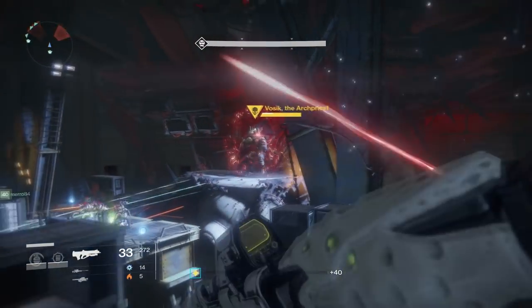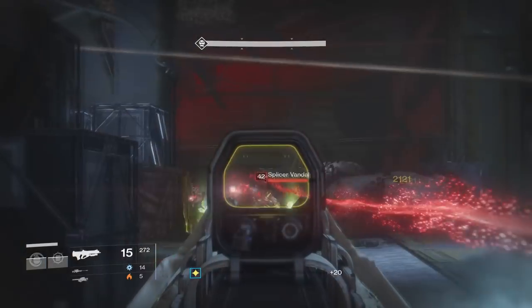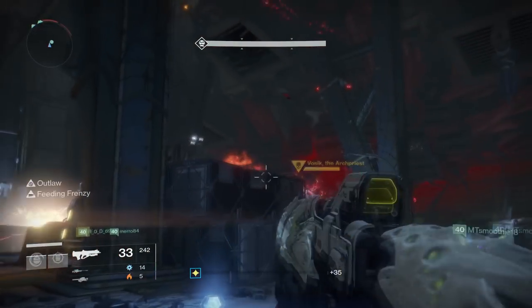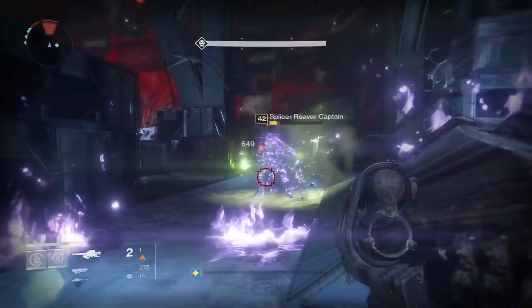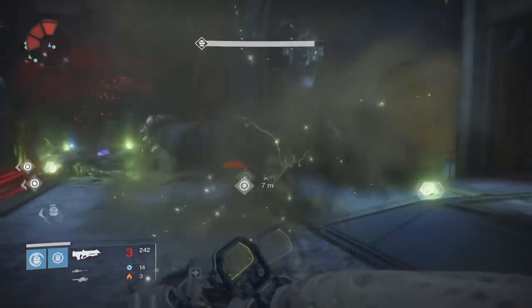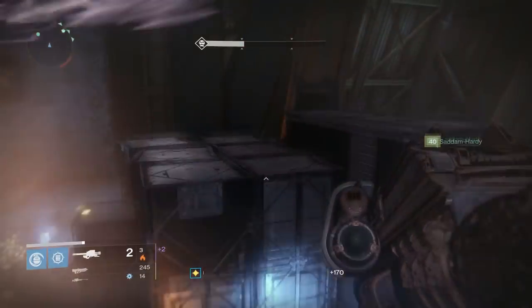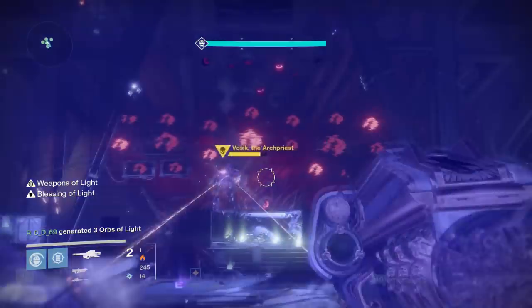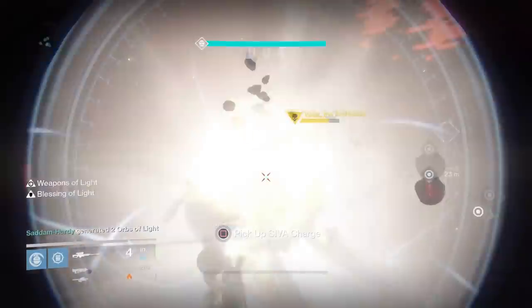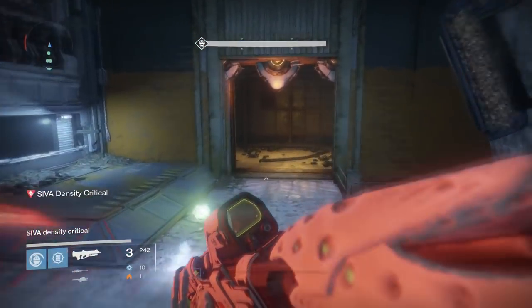Anyone left outside will be instantly killed. However, if you're throwing the bombs and shooting the right monitor, you won't have to use those doors for a long time. You'll rinse and repeat — kill enemies, grab bombs, throw them, shoot the monitor — a few times. Importantly, one of the waves will spawn a yellow-health Splicer Captain, so make sure you have supers or heavies ready. Once you've thrown bombs enough times to lower his shields completely, DPS him as much as possible. Gjallarhorn, sniper rifles, and damage-increasing supers like tethers and Weapons of Light are all great here.